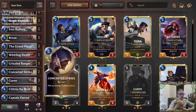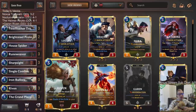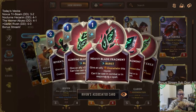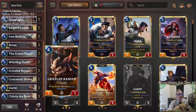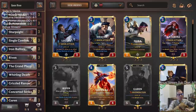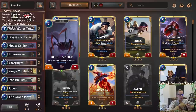Concerted Strike in particular can take down some larger units. Riven's going to give Overwhelm via Blade of the Exile — plus two/plus zero, Quick Attack, Overwhelm. Garen with Overwhelm is very powerful. We're even having Grizzled Ranger and Cythria with Quick Attack Overwhelm, making Cythria like an eight-power Quick Attack Overwhelm unit. Rune Weaver will Reforge for us, and House Spider will be great with Grand Plaza.